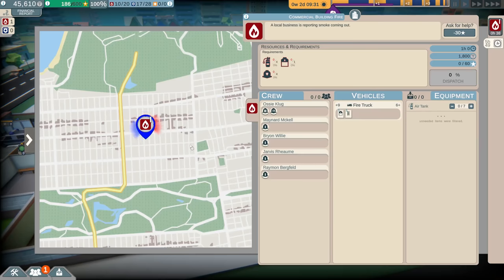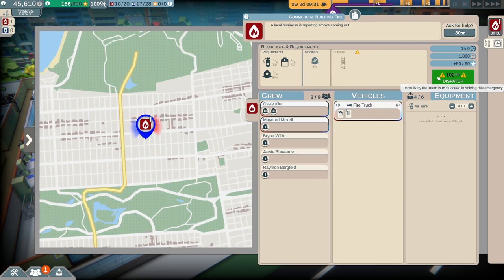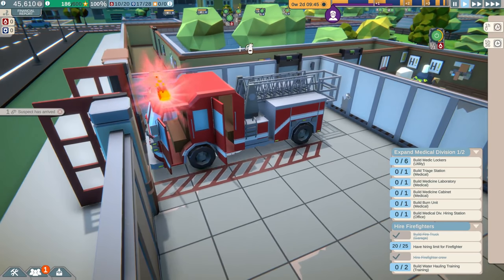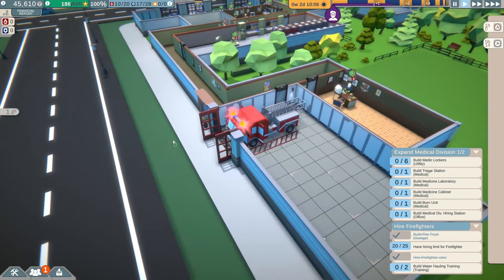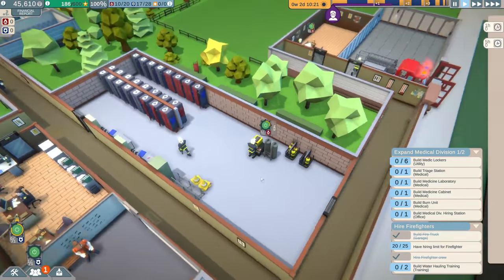Let's go ahead and hire some firefighters. We have our first fire call: a commercial building fire — a local business is reporting smoke coming out. We need to send two firefighters, four air tanks, and one truck. We already have the air tanks ready and we've got a veteran firefighter. Let's dispatch. I noticed they gave us a different truck to start — it's got a ladder, and it looks a bit more American-style compared to the last map.